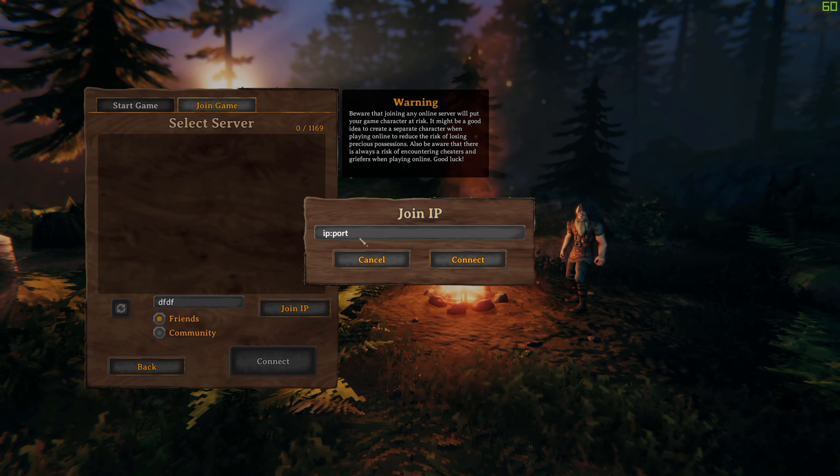Thank you, Iron Gate — this is going to make connecting so much easier because the server browser simply was not able to handle the thousands and thousands of servers out there. Having a join IP is wonderful, and I really like that update. But that's it for the patch. Do you think it was a good patch? What else do they need to do? What are the big problems they're facing? Let me know in the comment section below. Make sure you like this video, and if you enjoy the content, hit that subscribe button and maybe the notification bell.